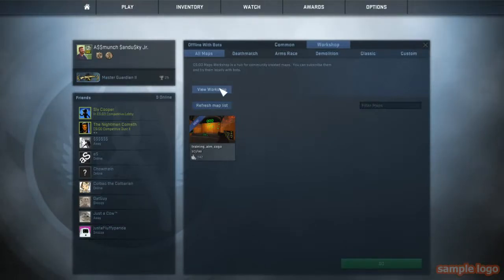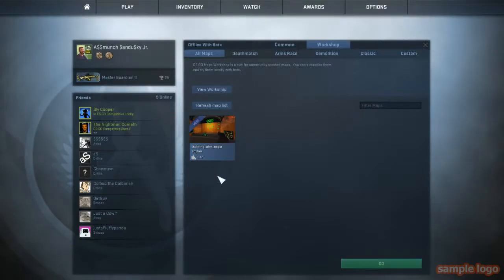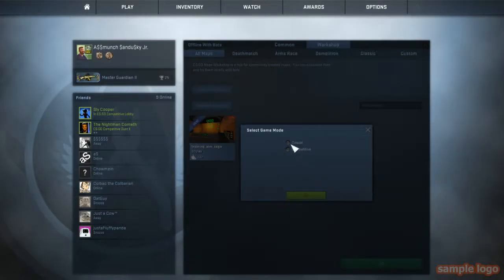The first thing you want to do is press 'View Workshop' and type in 'training_aim_csgo'. The creator's Steam name is Skylaw. Download or subscribe to it, then press Go. I recommend playing Casual mode — it's better with no bots.